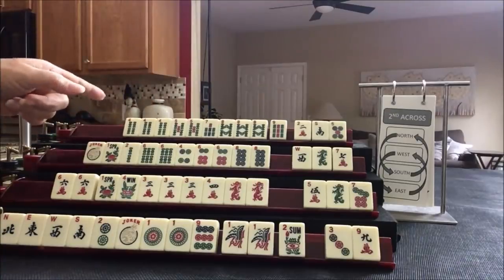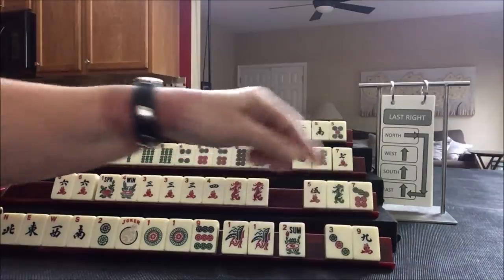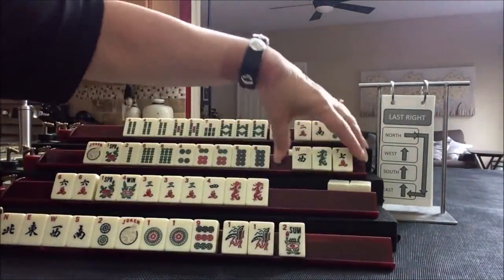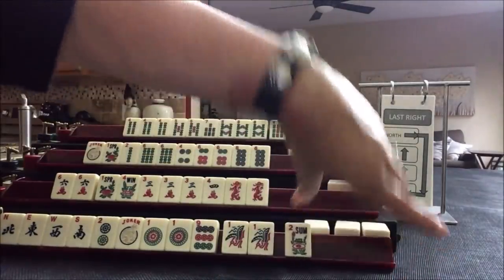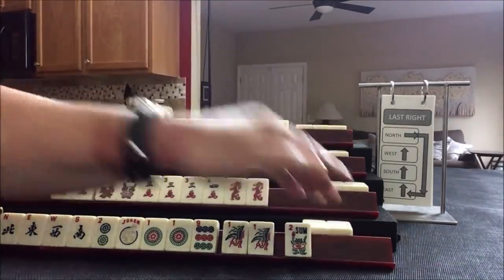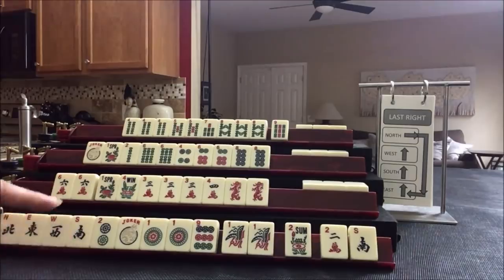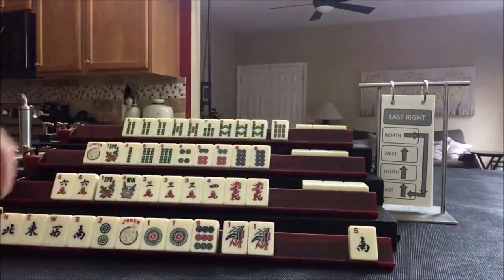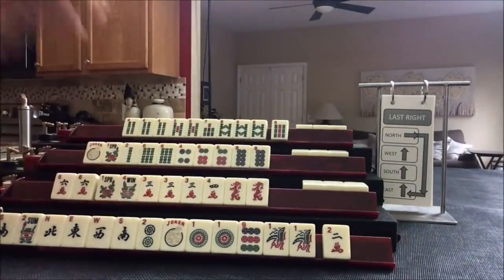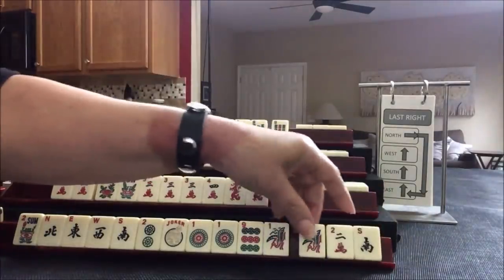Here we were hoping for bams. We didn't get anything good there. So we went across. Now we're going to do last right: East passes to South, South passes to West, West to North, and North down to East. East passed one blind. So let's see how everybody fared. We got a two and a south — we really don't need either one of those. These would be options, though — I would discard those. Let's just keep the south. We could do news, switch to winds and dragons. Discard that, joker bait. We still have optional cross — let's pass those three.